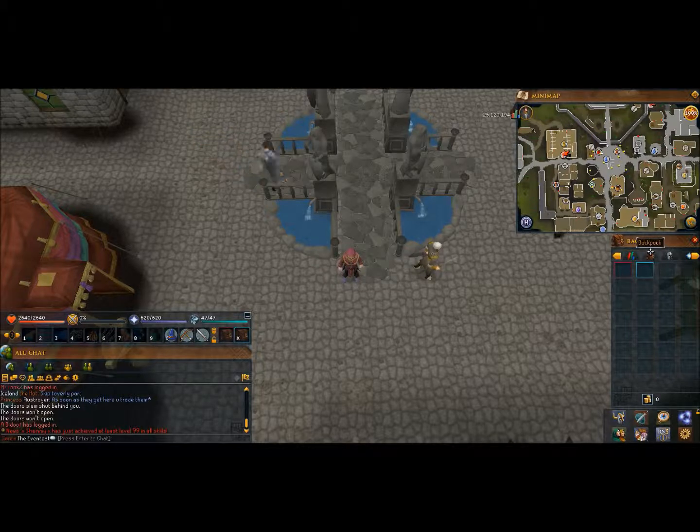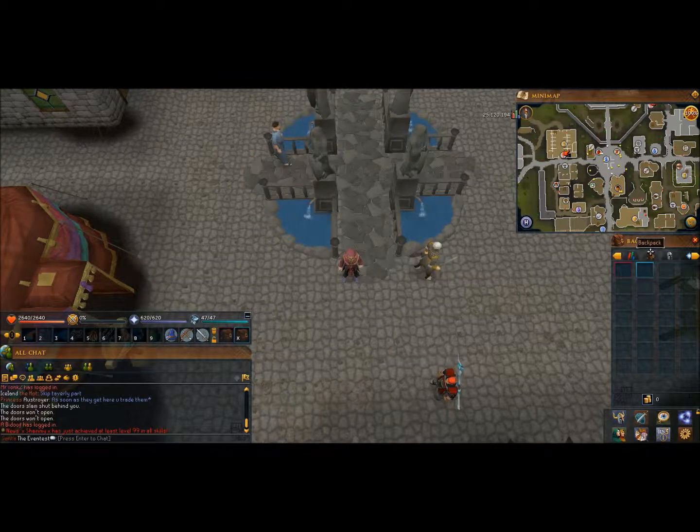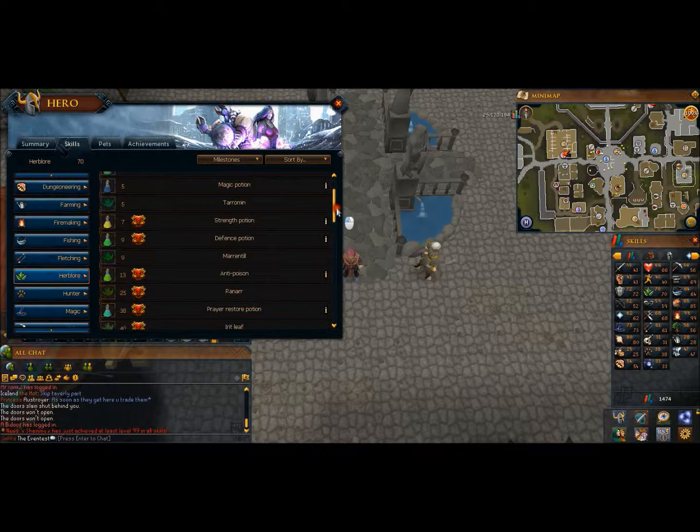You can leave other weight-reducing gear suggestions in the comments below. We'll be needing at least 54 Runecrafting to make water runes, and I think it's 48 Herblore for Lantadymes, because if you clean them and then sell them again you can make profit.